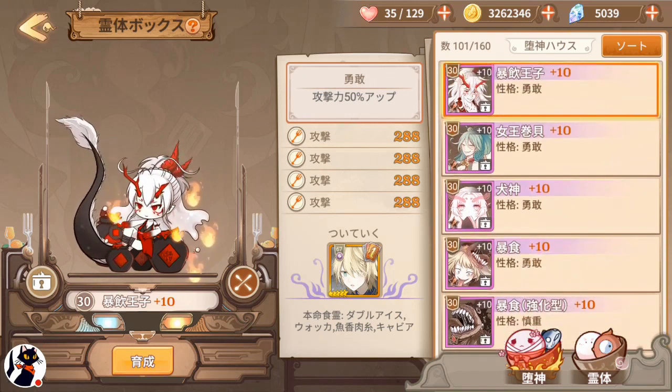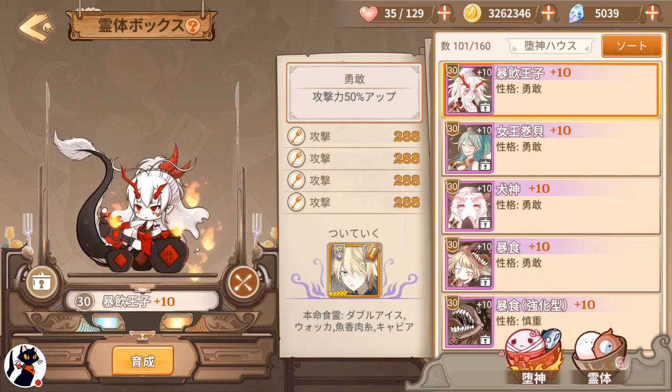For nature, four to look out for: Brave which boosts attack, Cautious which boosts HP, Staunch which boosts defense, and Resolute which boosts attack speed. These are the four natures we'll be talking about in this video.